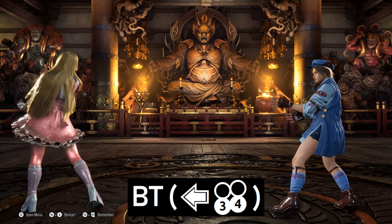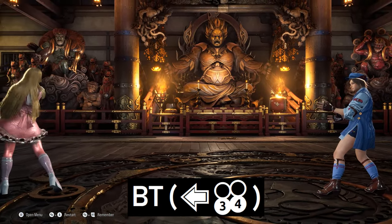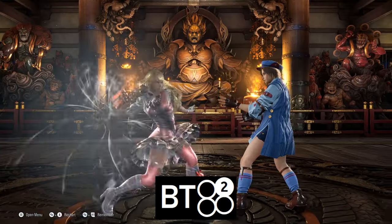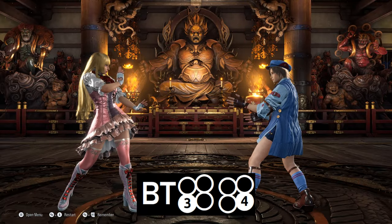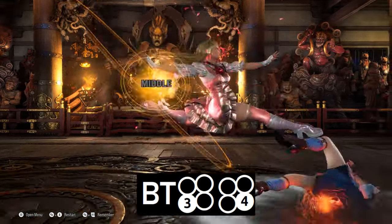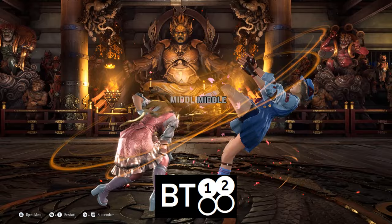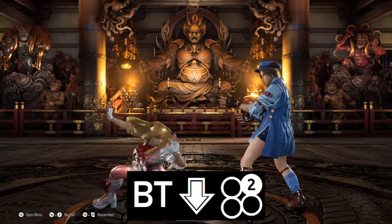Off of certain key moves and punishers, Lily can enter her back-turn stance. The main moves you'll want to use are 1-4, a high-heat engager; 2, a power crush; 3-4, a homing mid with a kick follow-up that gives a guaranteed grounded quarter-circle forward 3 on hit; 1-plus-2, a launcher; and down-2, a low.